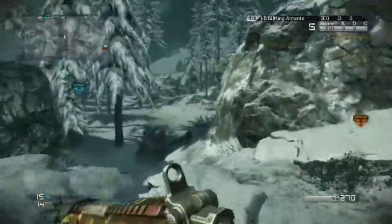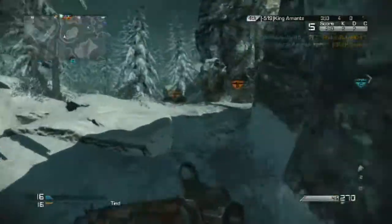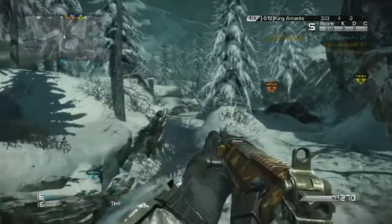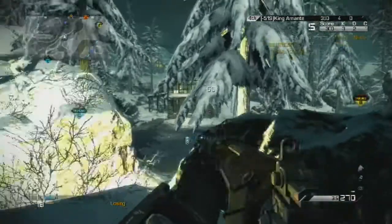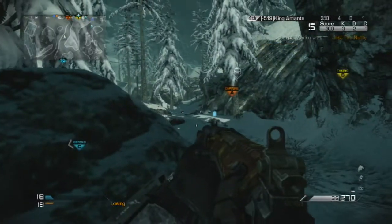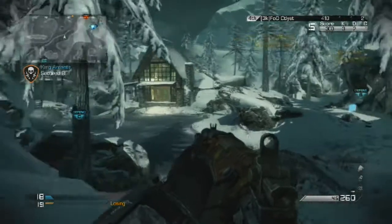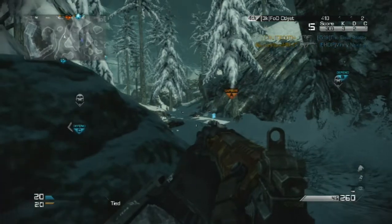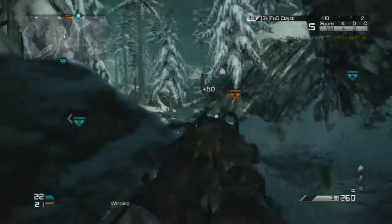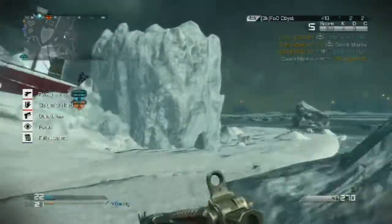The one thing I would change is that they don't give you markers of where to go. There are some levels where you have to be very stealthy and reach an extraction point, and there are different paths you can take. It would be nice to have a map indicator showing where to go, like in previous Call of Duty games.